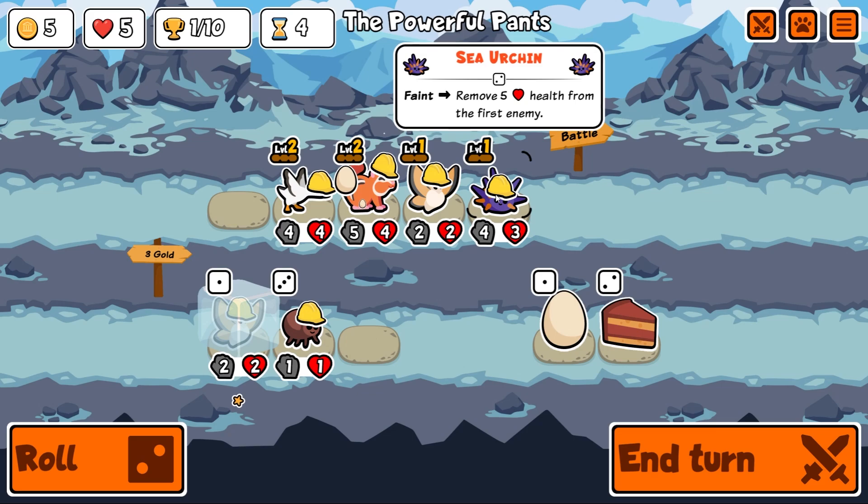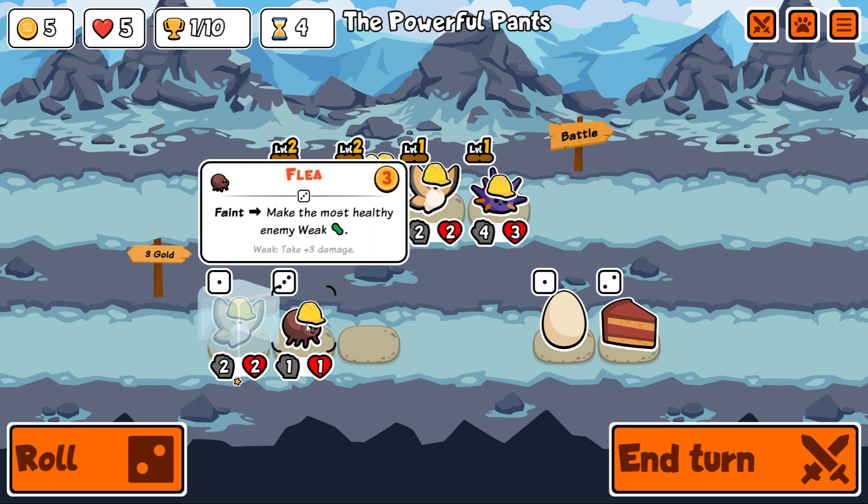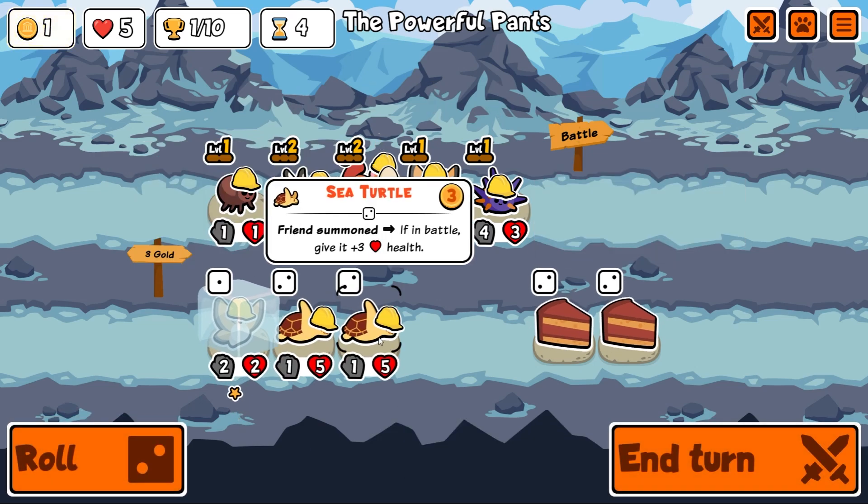I hope it's the sea urchin — it is! Sea urchin removes five health from the first enemy. This goose is going to remove two attack from the first enemy. I'm tempted to get a flea on the board. We'll keep the silk moth frozen.